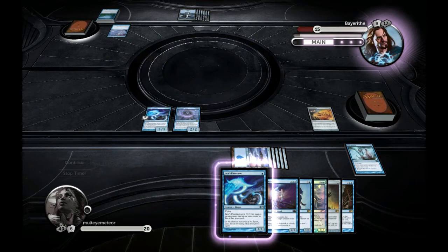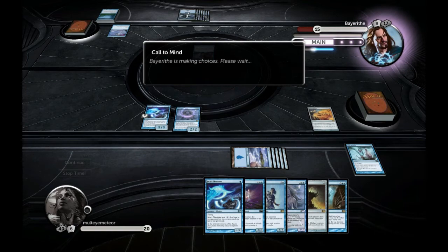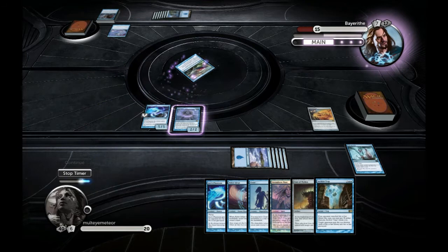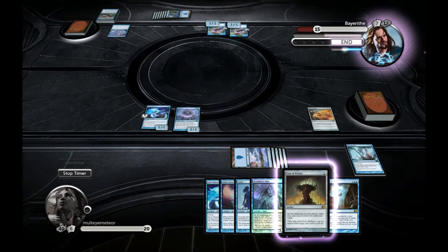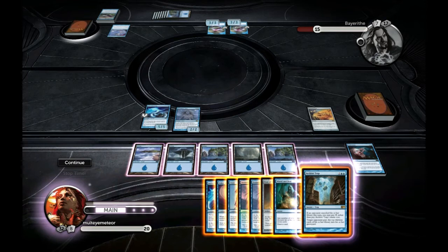I have Jace's Phantasm and Dreamborn Muse down, and he's at 17 cards in his library. I have the Archive Trap. He casts Call to Mind and I'm wondering if he'll drop something significant now — one of the Tolarian Invocations. One thing I consider: he might want to copy my Jace's Phantasm, which is why I checked my graveyard to see if I had 10 cards in it. I think I'm up to 10 now.